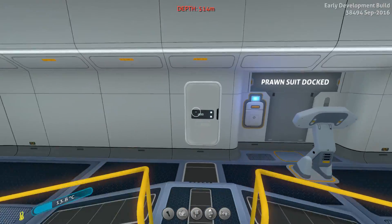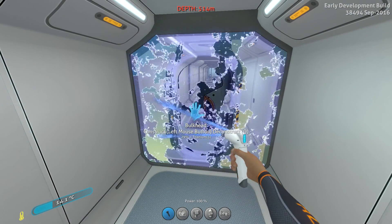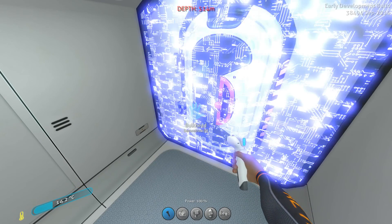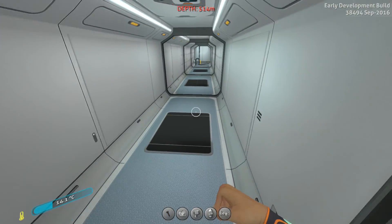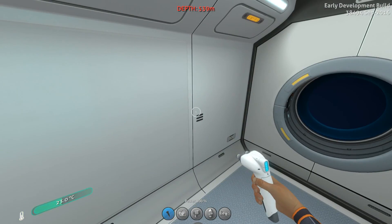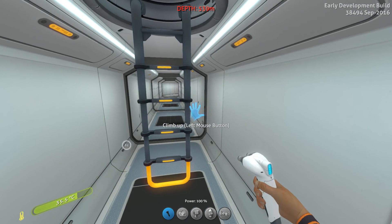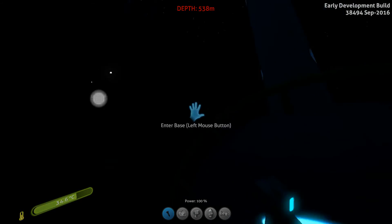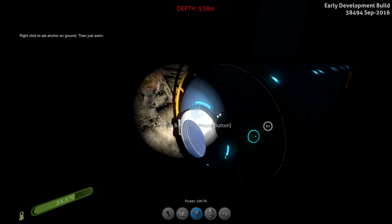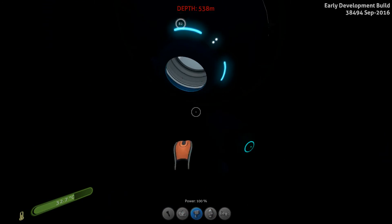That area looks really cool. I keep forgetting I can't actually use bulkheads because the things are glitched. How about the developers try and fix this? So we'll go right down here - we've suddenly dropped a huge level, probably 50 metres. There is a hatch here. We are down in one of the inactive lava pits.